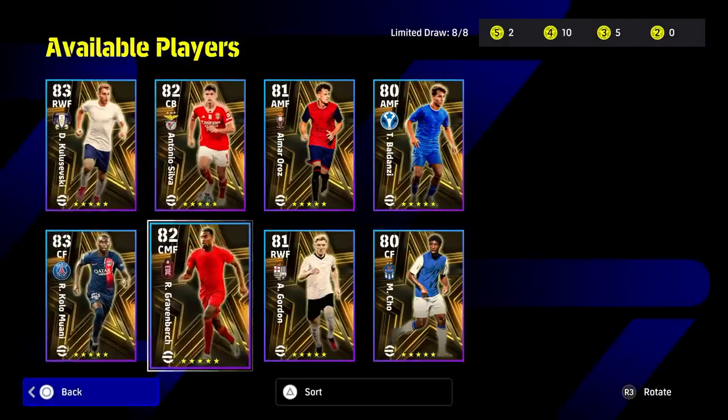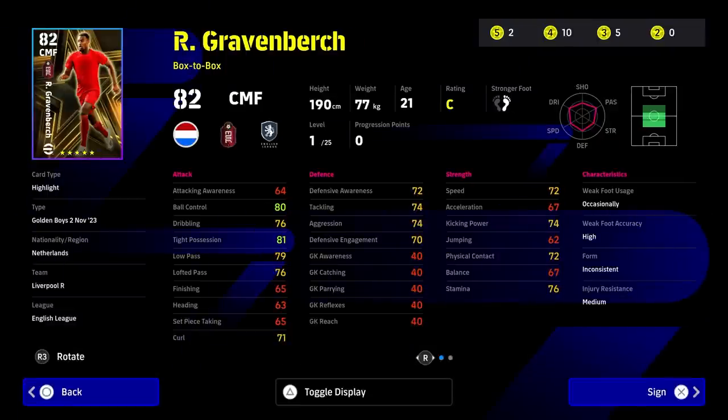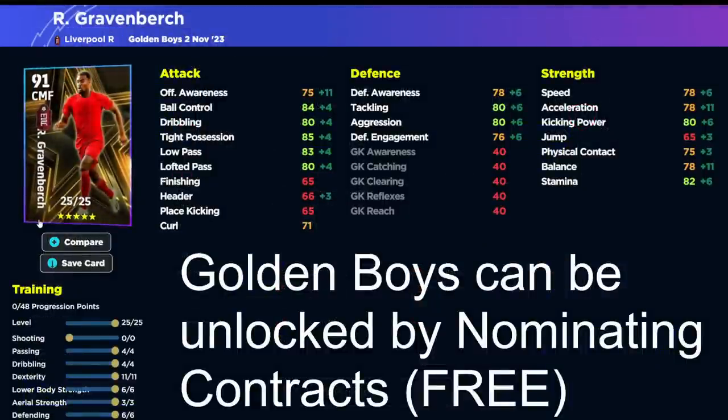My two top picks are probably Muani and Gravenberch, or Silva. Gravenberch is kind of limited — he's neither here nor there. Free Bellingham makes bits of him, being better than pretty much everything. The only way to use Gravenberch is as an attacking center midfielder, similar to Pedri, where you really max out his stats. To do that, pop up his dribbling and tight possession to 88, boost his passing a little, and take away physical contact to get one more point into dexterity or balance. That gives you 88 tight possession, 80 kicking power, 79 acceleration, 78 speed, all getting the boost.